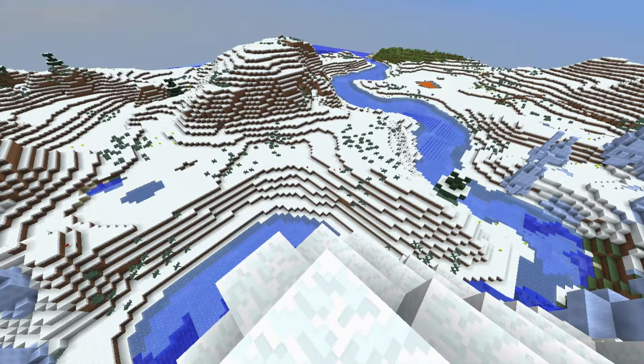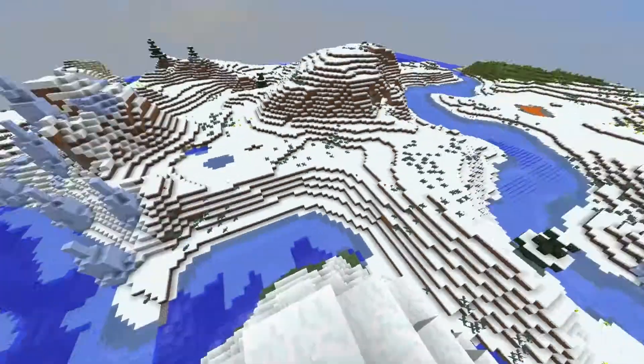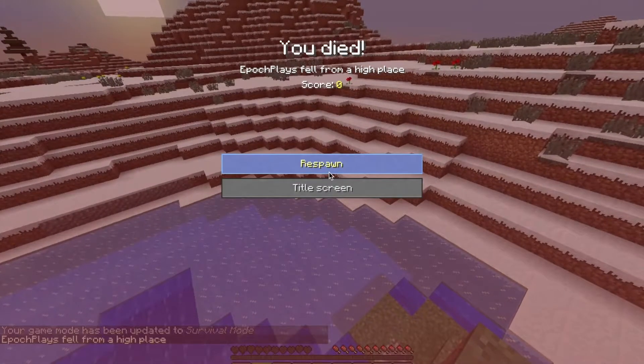Step 6 of how to kill yourself if you're suicidal: just go find a hill or a mountain, go on top of it, and jump off of it. That's step 6 on how to kill yourself if you're being suicidal.